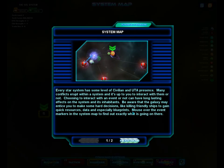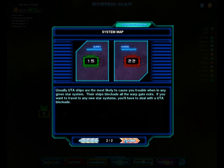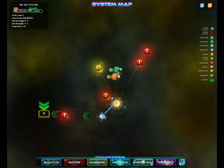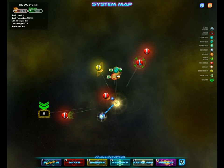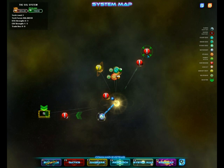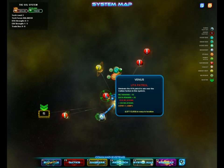Let's see what's going on in the system map. Okay, it looks like we've got some random events. These seem to be passive events where there's no real goal — it's just kind of there, you can make what you want of it. And we've got some active events which we can go do stuff. Here we go — UTA patrol. We can go attack the UTA ships.